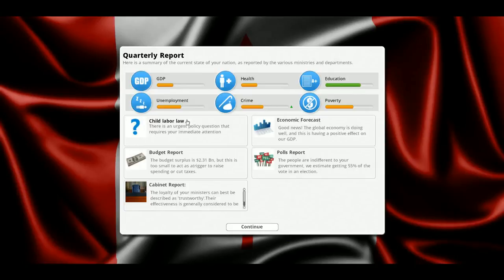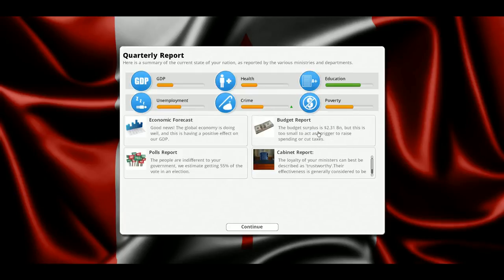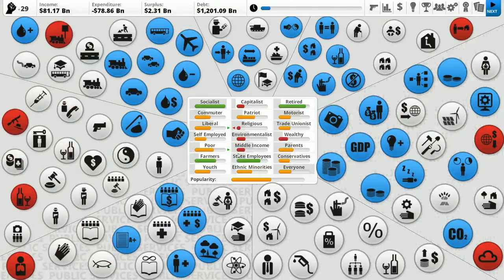Crime is actually slightly up. There's a question about child labor laws — too many younger citizens are leaving school early to take up low-paying jobs, and the law is weak regarding preventing companies from employing under-16s in full-time positions. This proposed law would make it a criminal offense to knowingly employ someone under 16 for more than five hours a day. I think it's important for kids to get part-time jobs, but more than five hours a day when you're under 16? I don't mind making that a crime.